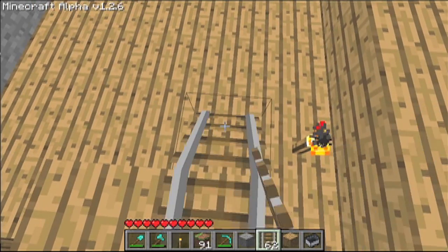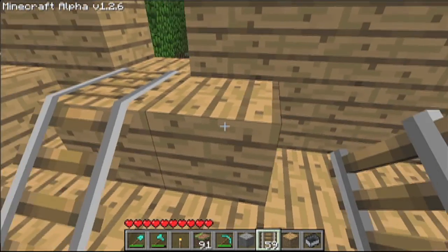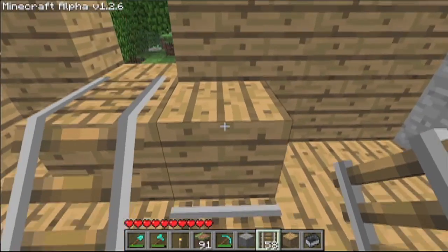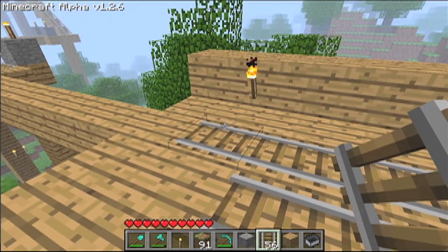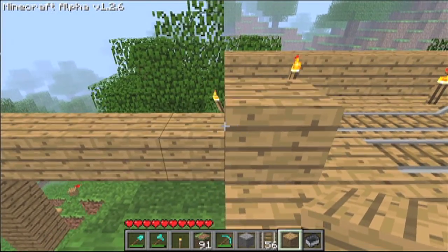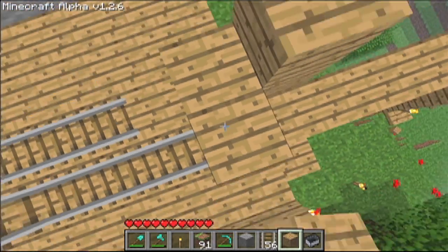In the direction that you want your track to go — for me it's this way — you're going to just make a track. And now for your second block right here, this is going to be another track. You need this for boosting. You're just going to put a rail there and make a shorter track. Then what you're going to do is make an upward incline — I'd say usually at least four high. That should do the trick for both tracks.